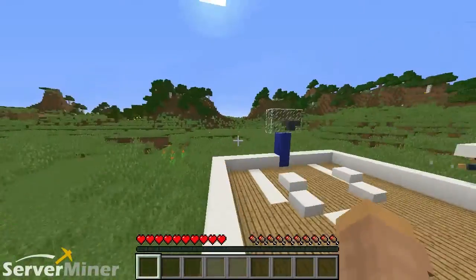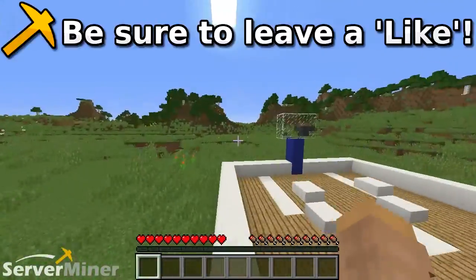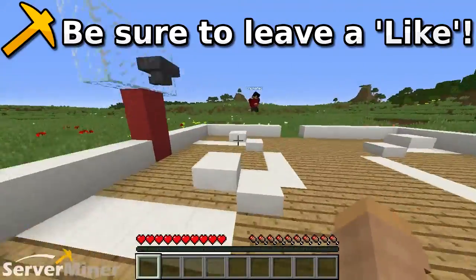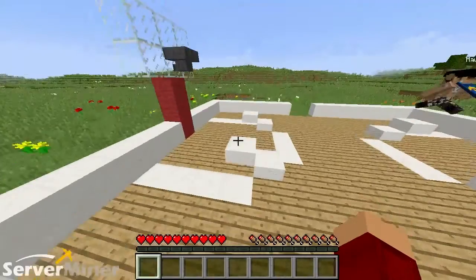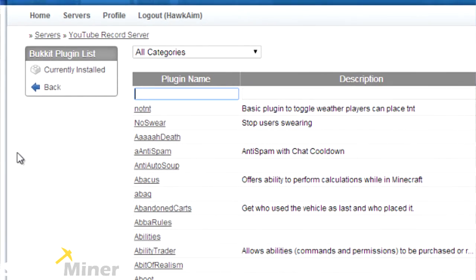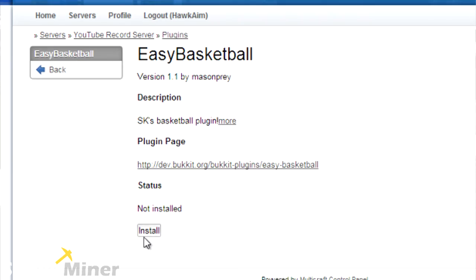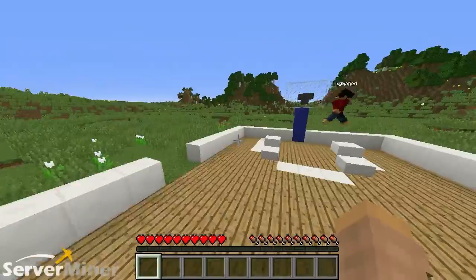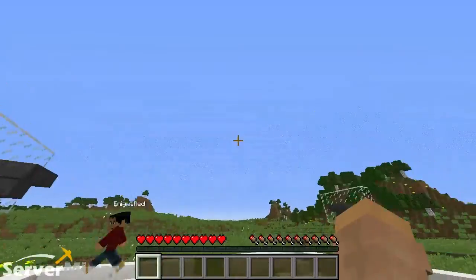That was our basketball game, ladies and gentlemen — the Easy Basketball plugin. If you guys enjoyed, please be sure to leave a like, comment, and subscribe against your will. All you have to do is go to the Files tab on the ServerMiner control panel, go to Bucket Plugins, type Easy Basketball in the search field, and that will pop up. Get it installed, restart your server, and you are good to go. Beautiful — and we will see you guys in the next ServerMiner plugin review. Peace out, dudes.